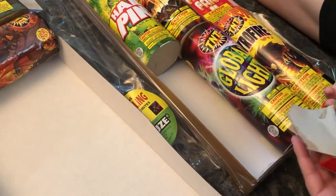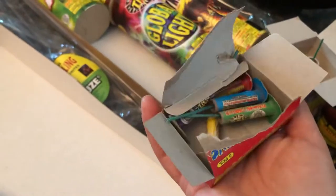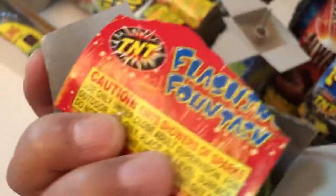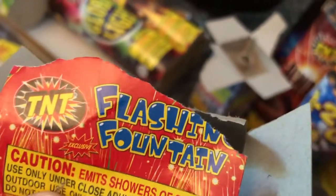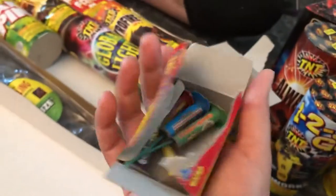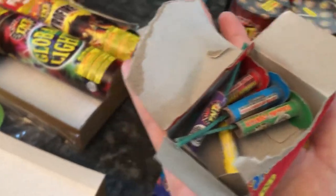What are these? Tiny new colors. Little jumping jacks or something? No, just little fountains. Flash, flashing fountain, probably — that's what it probably says. Anyway, yeah, they're little colors. They'll probably just go and be done.